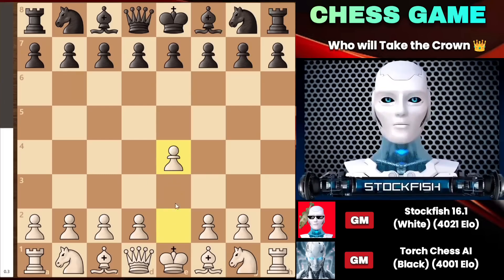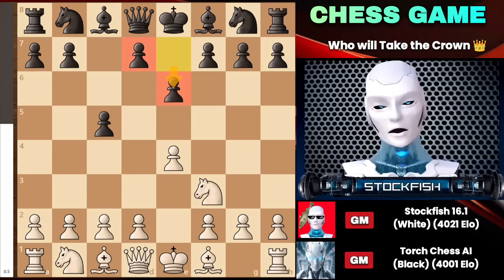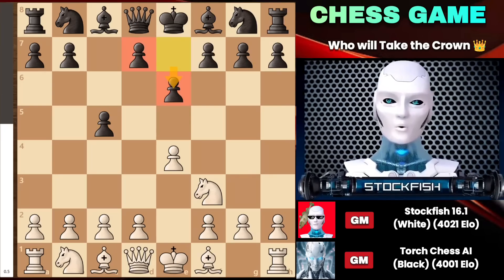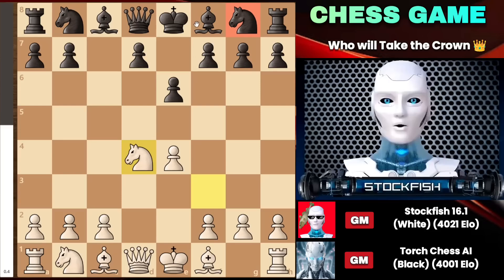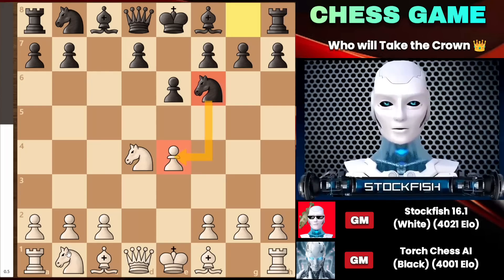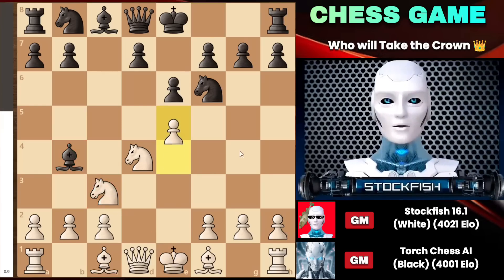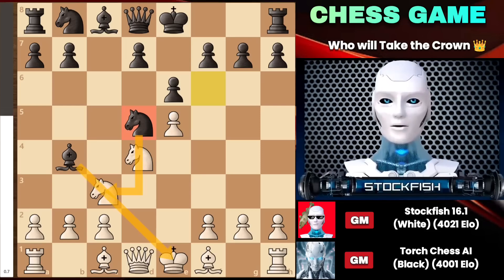I started the game with e4, and we have the Sicilian Defense with e6 from Torch — the French Fianchetto variation. We transitioned into the open variation, where black is likely to consider knight f6 or knight c6. Knight c6 applies pressure on the pawn on e4; you can defend it by putting your knight on c3, then bishop e4 will come to pin your knight. Push your pawn forward to e5, as the knight reaches d5 to create more pressure on the c3 knight.